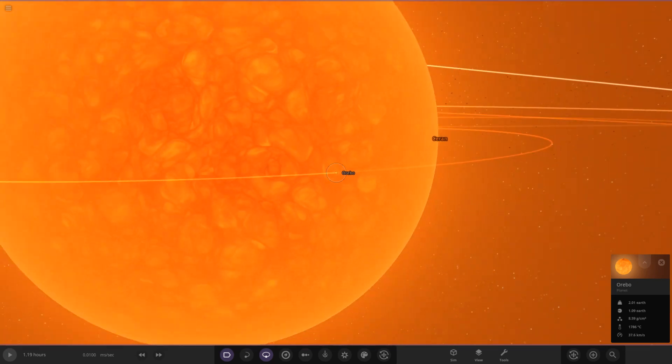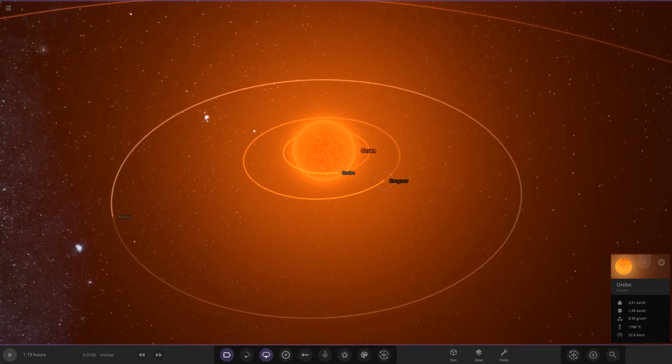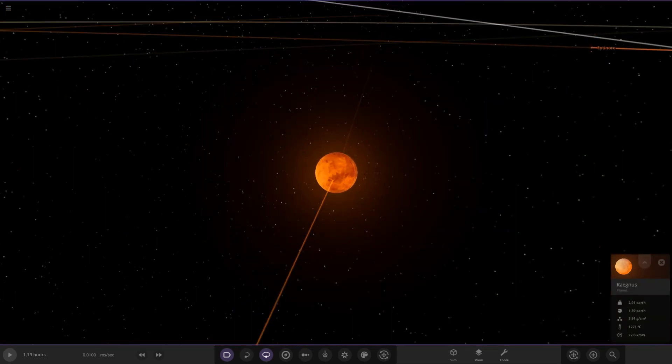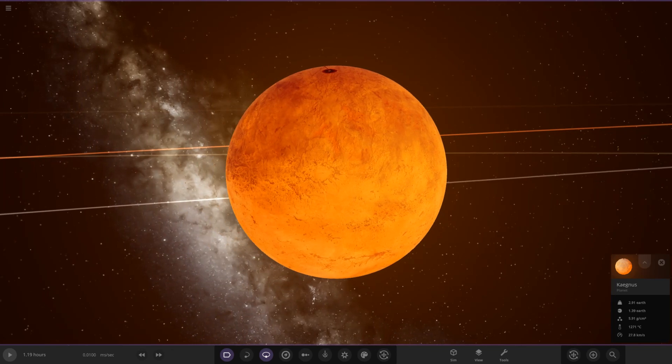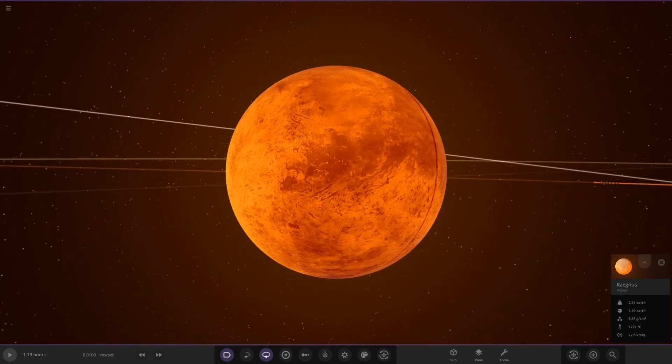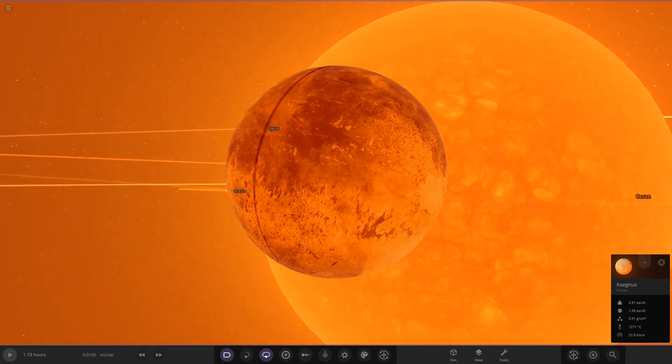That first planet is not looking good whatsoever. The next object out we have another rocky world — I say Earth-like, but it's not really Earth-like anymore. It's similar in mass and radius, more of a super-Earth actually looking at the stats. The second planet as we can see is also just completely being erased by the star.